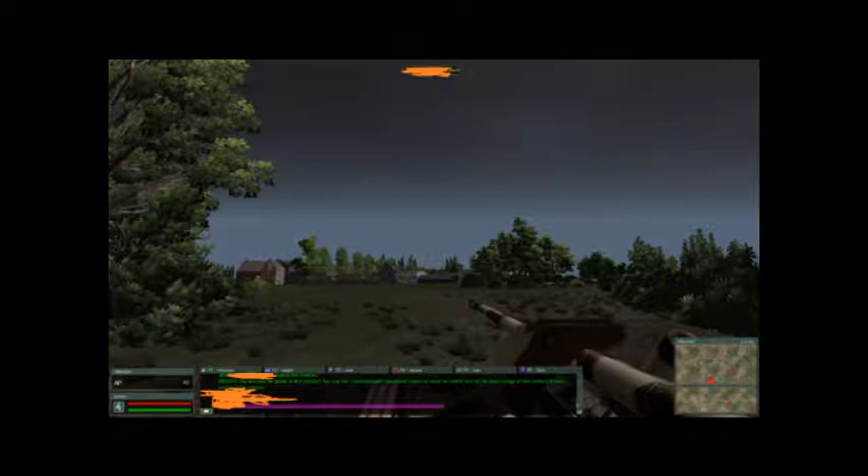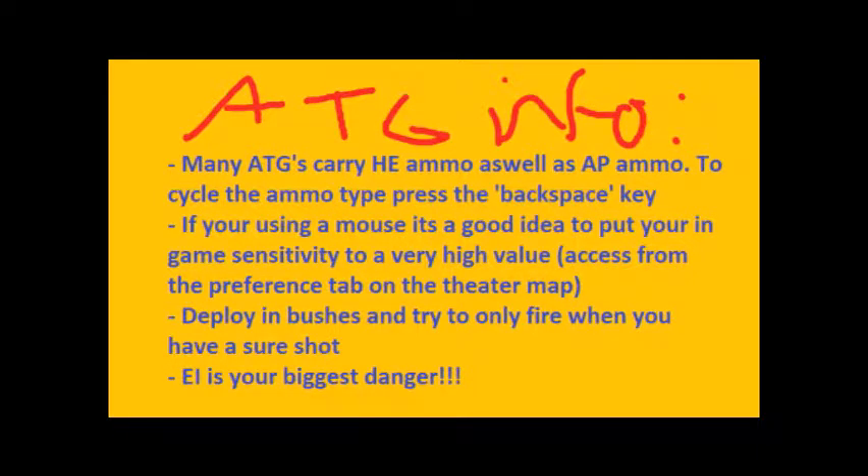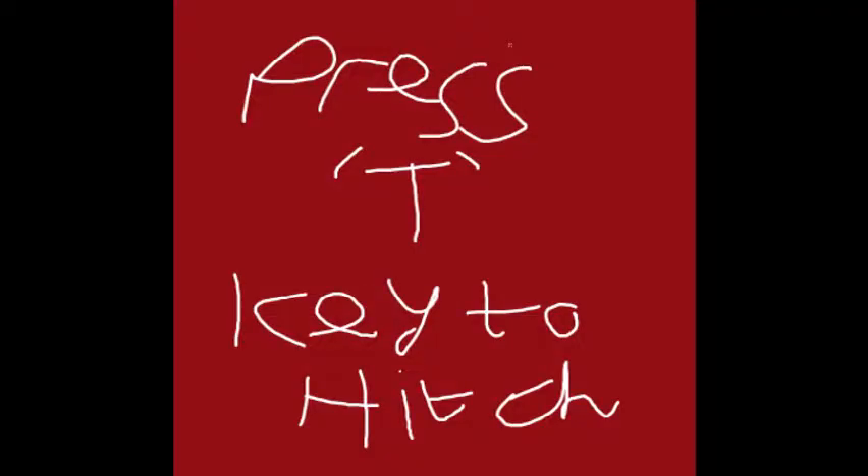For positioning your ATG, you want to have it looking in at the army base vehicle spawn or somewhere around it. This is a bit inaccurate because you're never going to get an ATG this close, but tanks are going to be coming from there if you want to kill them. ATGs carry lots of ammo as well, and they also carry HE which you can use against enemy infantry. You want to turn your sensitivity up because the things are very slow. You want to hide and watch out for enemy ATGs. To get on a truck, noobies don't know how to do that — turn around your ATG and press T.